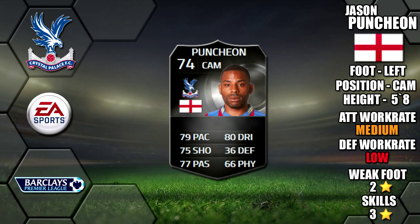Alright lads, so today we're going to be reviewing in-form Jason Punchion, who plays for Crystal Palace in the Barclays Premier League. He's 5 foot 8 tall, left footed, he's got medium-low work rates, a 2-star weak foot and 3-star skills.